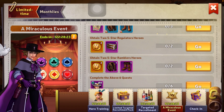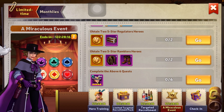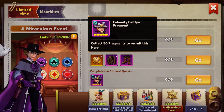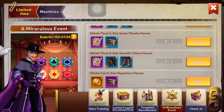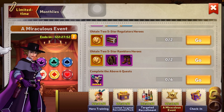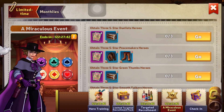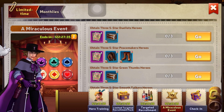Obtain two five-star Ramblers — those are the black jokers, like Sister Mercy in the picture. Then complete the above six quests to unlock the last tier, which gives you a full copy of Calamity. She's a great character — she does crazy burst damage and also lowers the enemy team's defense, which is very strong. Check my tier list video to see where she places. She's a very good character.